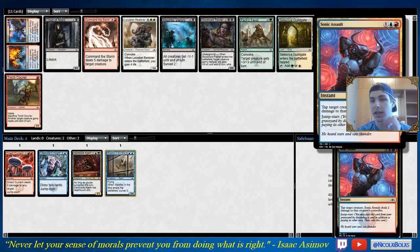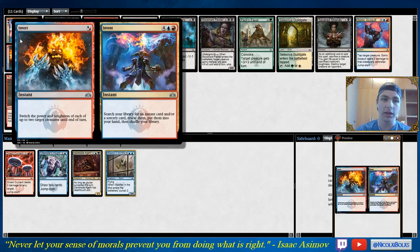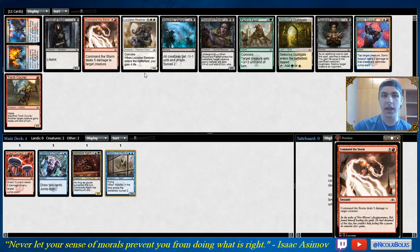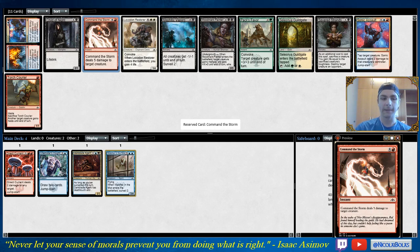A lot of Izzet decks would like to play Sonic Assault — the aggressive decks go two-drop into three-drop into four-drop into Sonic Assault and are in a very good position. But this is looking like a more controlling Izzet version where Command the Storm would be better. Invert/Invent is a card I think is unplayable — the Invert part just doesn't do a lot in many situations and the Invent part I never have time to cast. It might be fine in Sealed but in Draft it's really bad. Command the Storm is the pick here — it's the best card in the pack other than Sonic Assault, but I'm not looking like a Sonic Assault Izzet deck. I could just be a Dimir deck that wants to splash red for one or two removal spells.